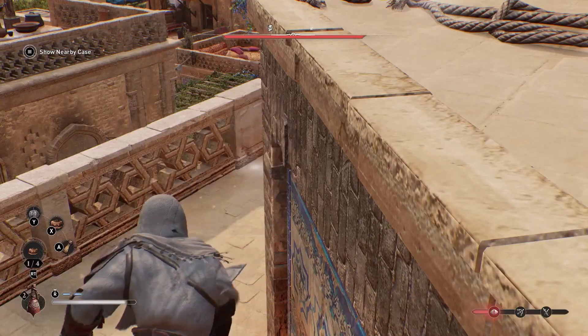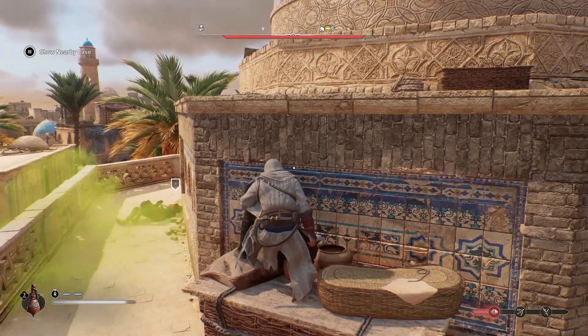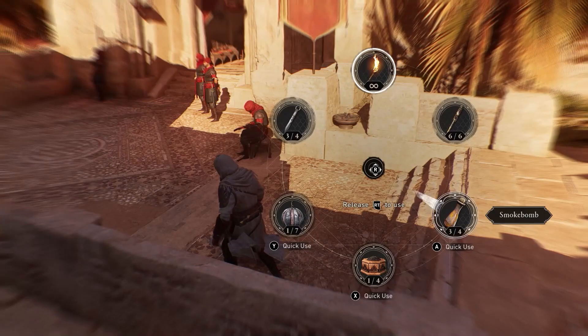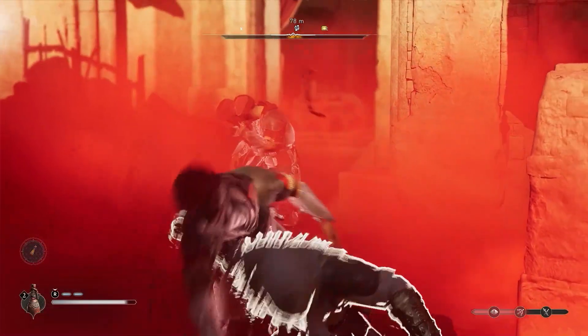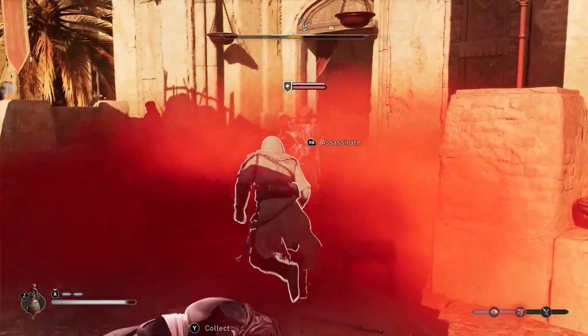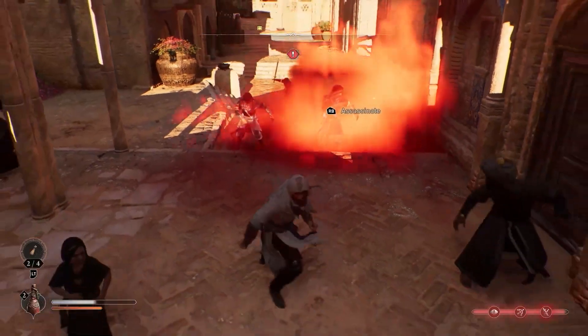The Trap, a non-lethal proximity explosive capable of knocking down enemies and creating chaos. The Smoke Bomb, a truly iconic Assassin tool releasing a thick cloud of smoke that obscures vision and useful whenever you want to eliminate multiple guards or cut loose during a chase.